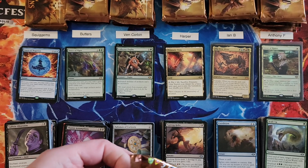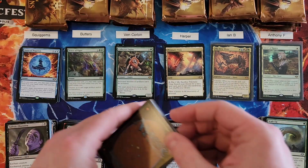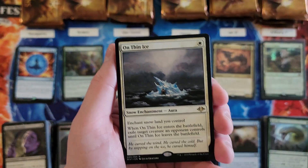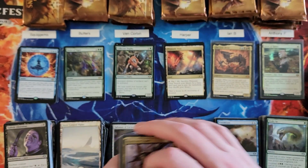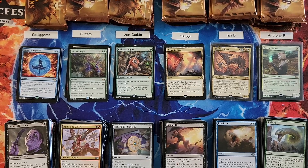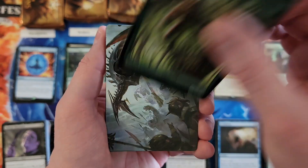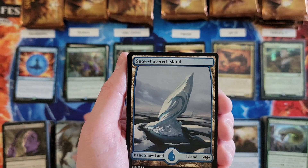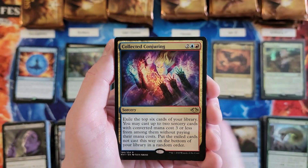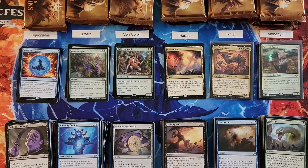Butters, you're next. On Thin Ice for a one. Next pack for Butters: Foil Squirrel — very relevant tokens. Soul Strike Technique Foil, that is a really pretty card. Collected Conjuring for a four. So Butters, you're at a 14 now going into your last pack.